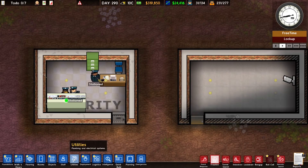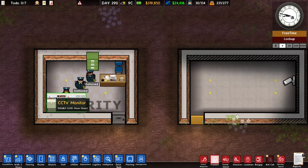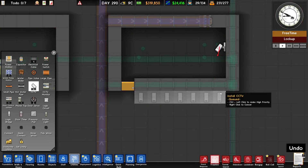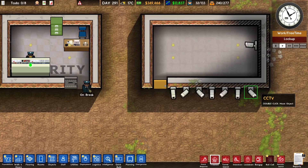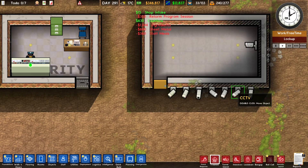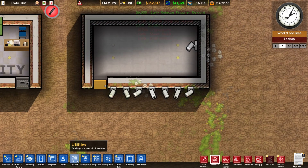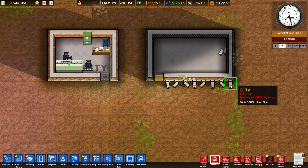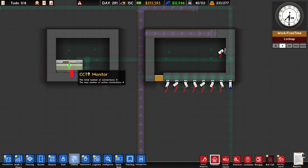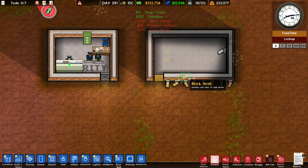If we read the tooltip of the CCTV monitor, it says that only eight cameras can be active at once. Let's add seven more cameras and connect them all to the CCTV monitor. Because we only have eight CCTV cameras, all of them are working. If you connect a ninth CCTV camera, one of the existing cameras will become inactive, because only eight cameras can be active at once.